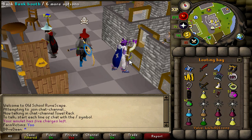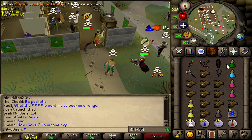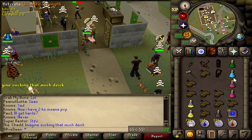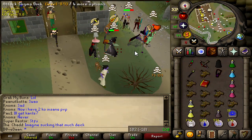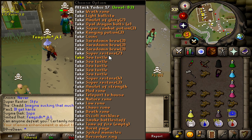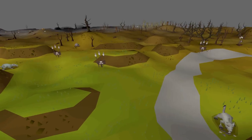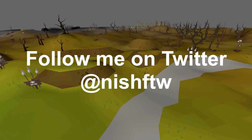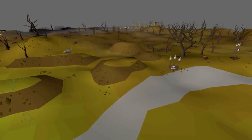We killed him with the scythe — you guys see that? 1.1 mil off that guy. Oh boy, very nice stack — good fight man, 6.8 mil, nice.